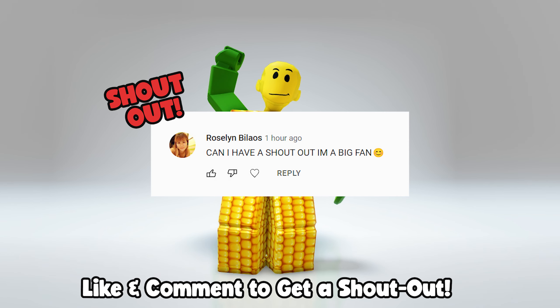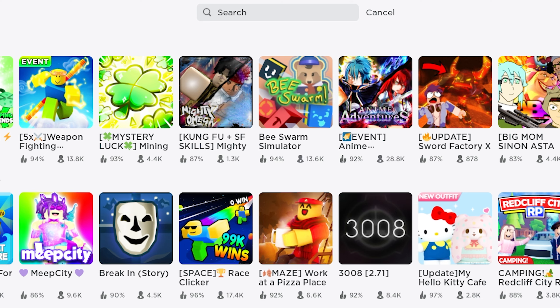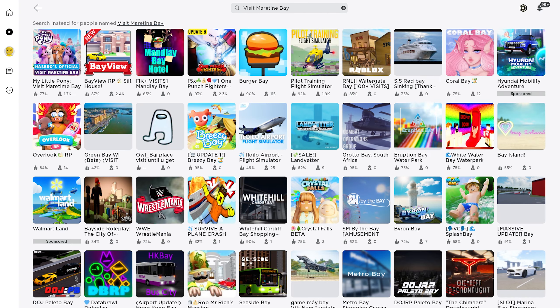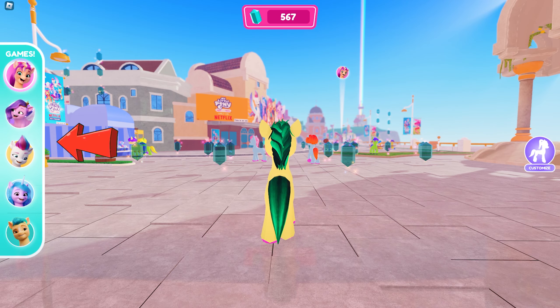Shoutout to Roseline, Billows, Area You, and Steven — let's go! For this game, go ahead and search for Maritime Bay by My Little Pony. Click this first icon — yes sir — and on your left screen are the NPCs.